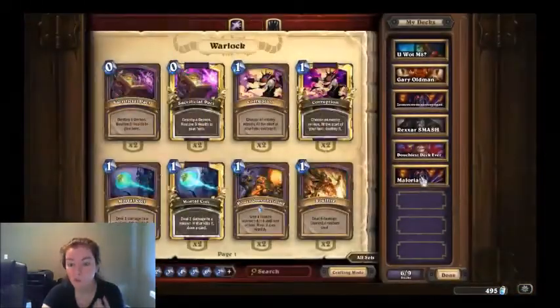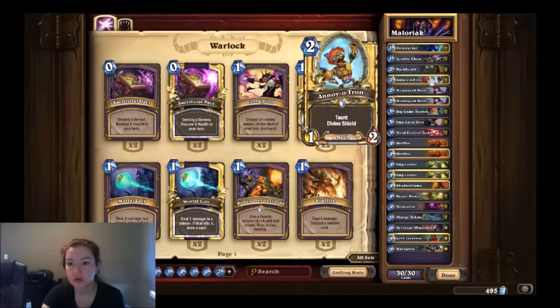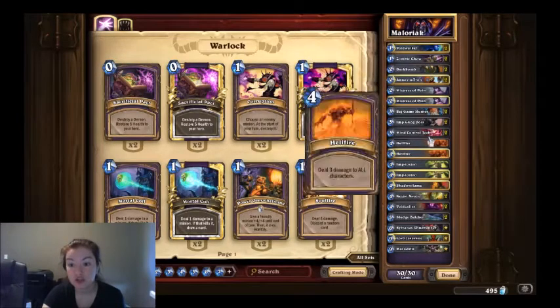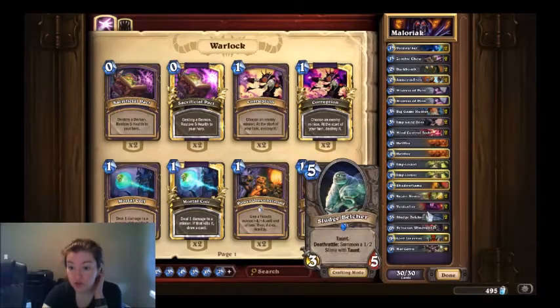So here is what the deck is. We are running: two Voidwalkers, two Zombie Chows, two Dark Bombs, two Annoyatrons, two Mistresses of Pain, two Big Game Hunters, two Imp Gang Bosses, two Mind Control Attacks, two Hellfires, two Implosions, one Shadow Flame, two Kazan Mystics, two Voidcallers, and two Sludge Belchers.